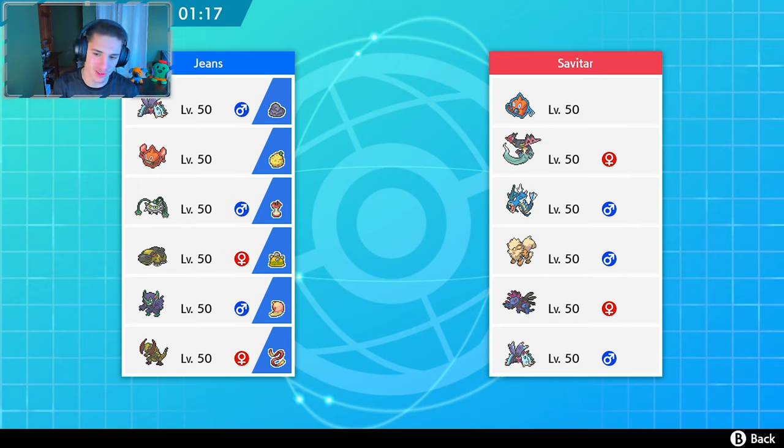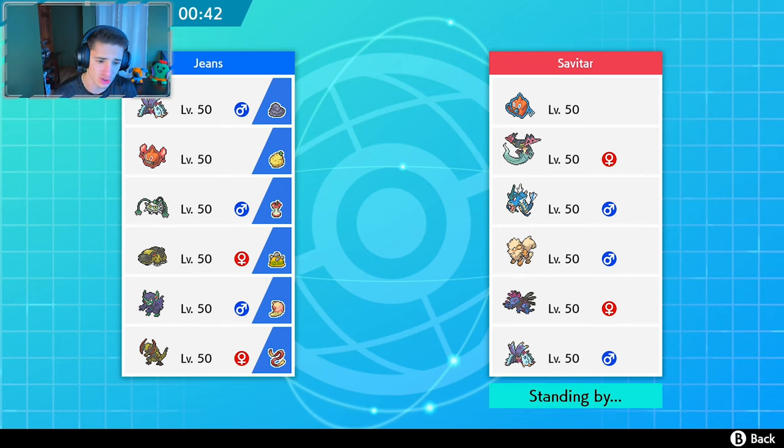This guy's rocking Rotom Wash, Sirfetch'd, Gyarados, Arcanine, Hydreigon, and an attack spec. Who do we rock out with first? We're definitely probably rocking Rotom in the first spot. This could be so tough — I think he's going to lead his Rotom. Or do we lead Ferrothorn? He could lead his Arcanine too. I think we're going to play our Hippowdon into this battle — could be very very strong.